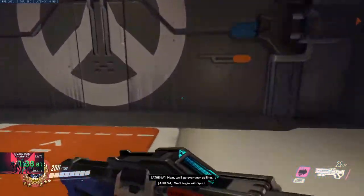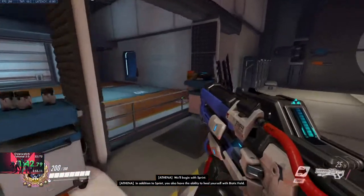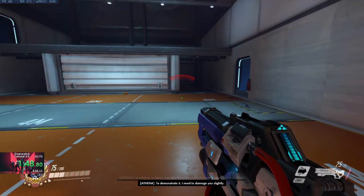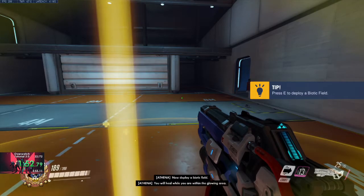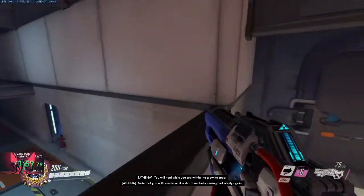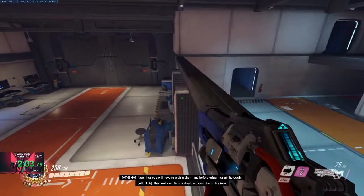We'll begin with sprint. In addition to sprint, you also have the ability to heal yourself with biotic fields. To demonstrate it, I need to damage you slightly. Now, deploy a biotic field. You will heal while you're within the glowing area. Note that you will have to wait a short time before using that ability again. This cooldown time is displayed over the ability icon.